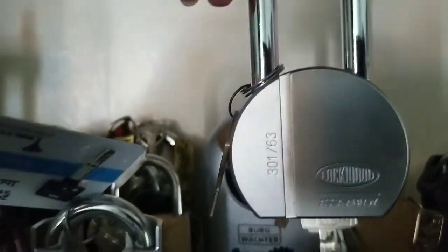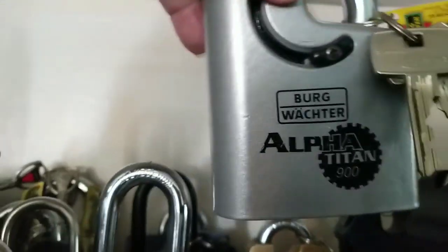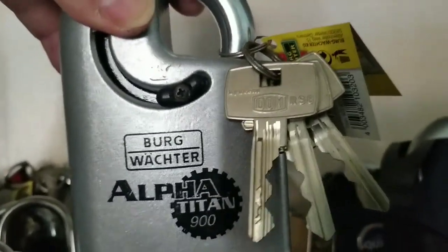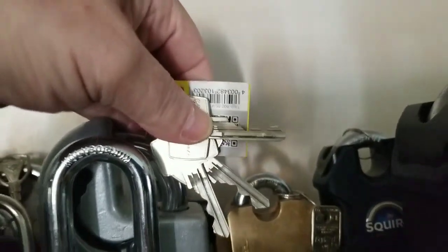What we got here — we got a round oval Lockwood. This one's really, really cool. This is a Bergwatch Titan 900. I haven't even got to touch this one. I got a key on that. Unbelievable.